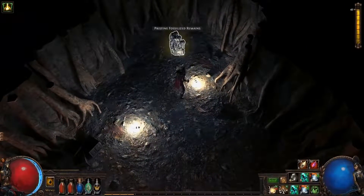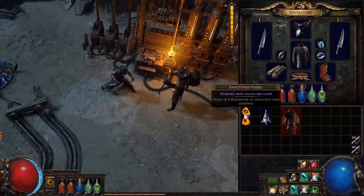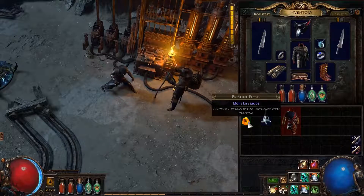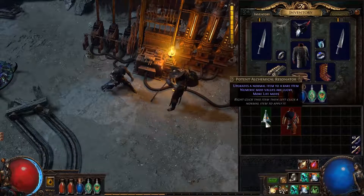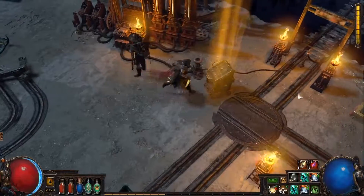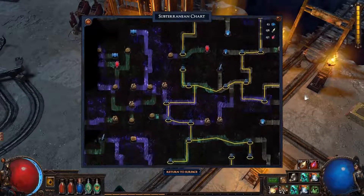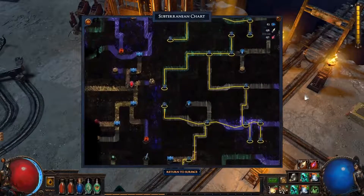Lost civilizations deep underground created socketable currency items. Socket fossils into the currency for powerful crafting results. The Azerite Mine gets harder and harder the deeper you go. Test the limits of your character in Path of Exile Delve.